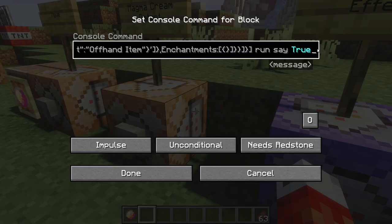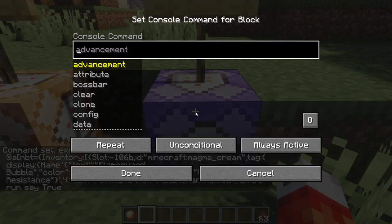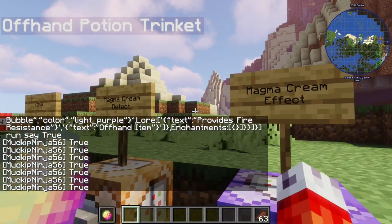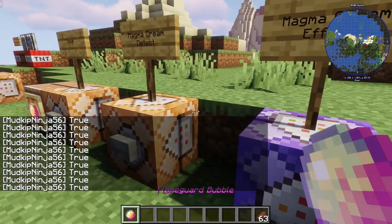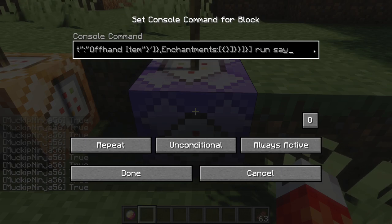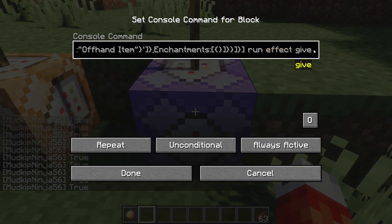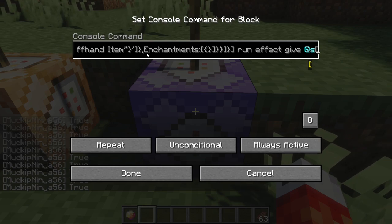So we'll come back over here, Ctrl-A and Ctrl-C to copy it all. We'll come into this repeating command block, set it to be always active and repeating, and paste the whole thing. You'll know if I hit done and put this in my offhand, this just does what the command block was doing but on repeat. But what we don't need is the text saying true all the time — what we want is to run the effect command, and we want to give 'at s', which is the player we've already checked, the one holding this offhand item.